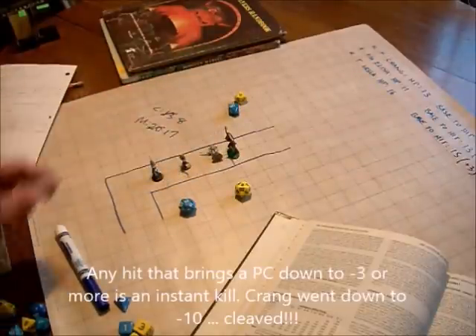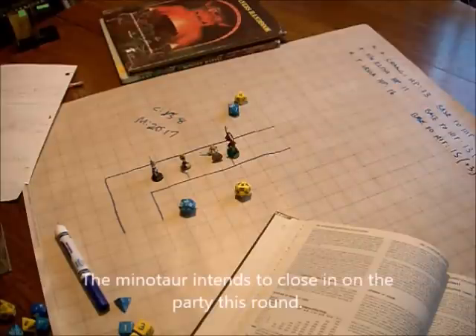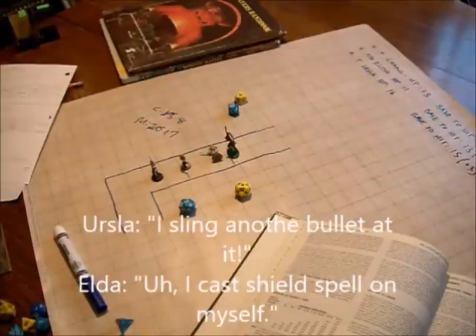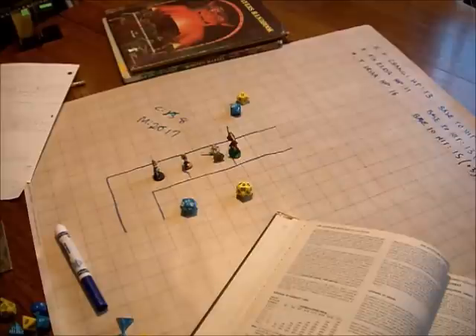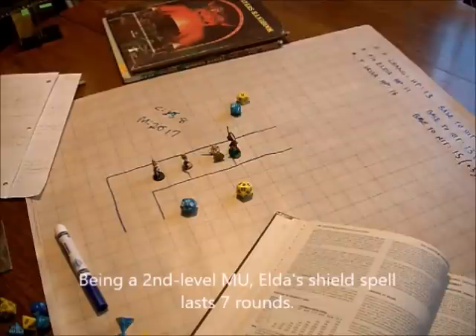That's the end for Krang. Moving on to round 2. I'm secretly noting the intention of the Minotaur, which is to advance towards the next combatant. Ursula wants to sling another bullet at it and keep distance between her and the monster. Elda is going to cast Shield on herself, hoping to attack the next round. The shield spell will bring Elda down to an effective armor class of 4 for this round and the next 7 rounds after this.